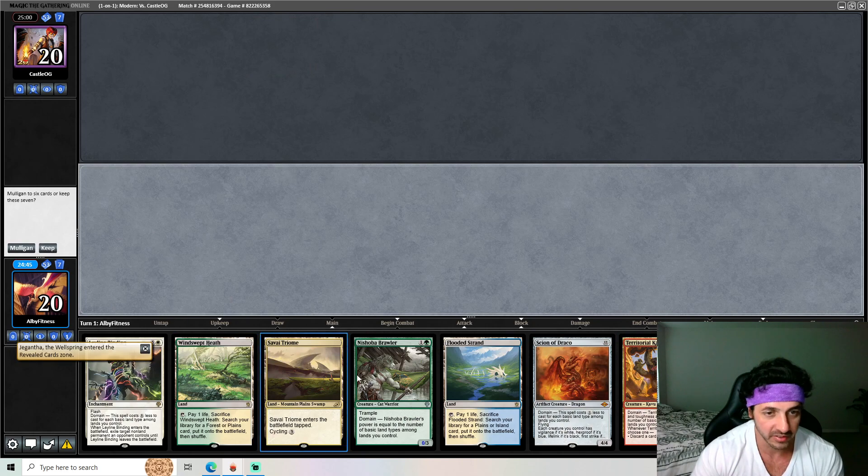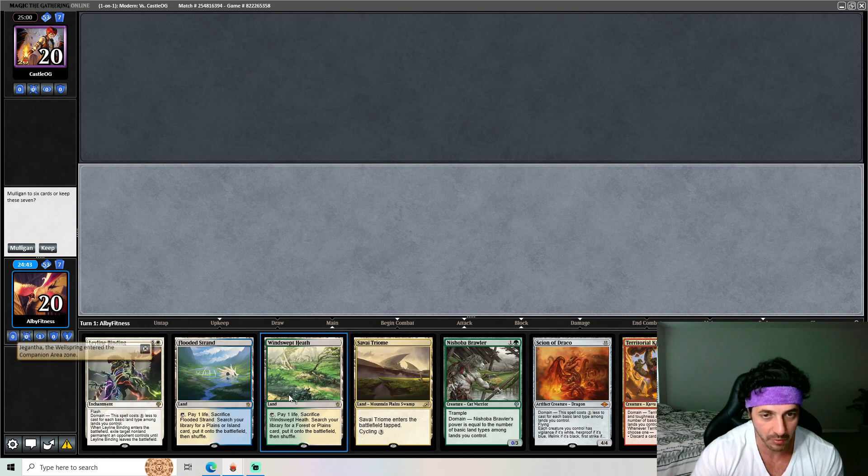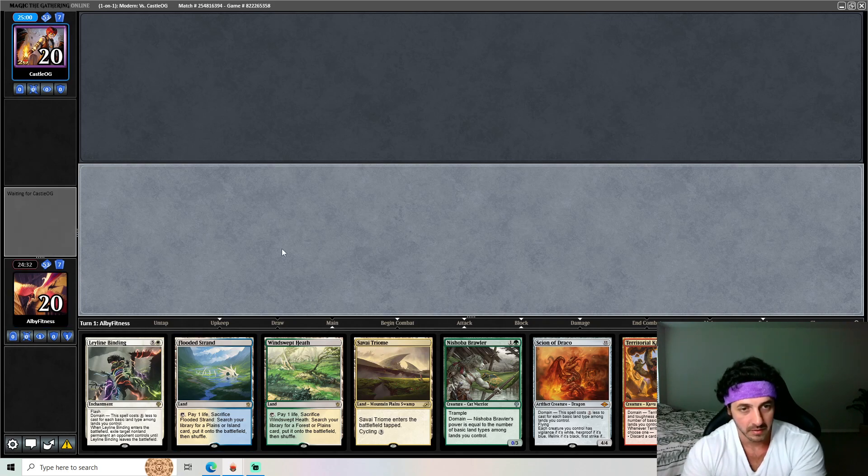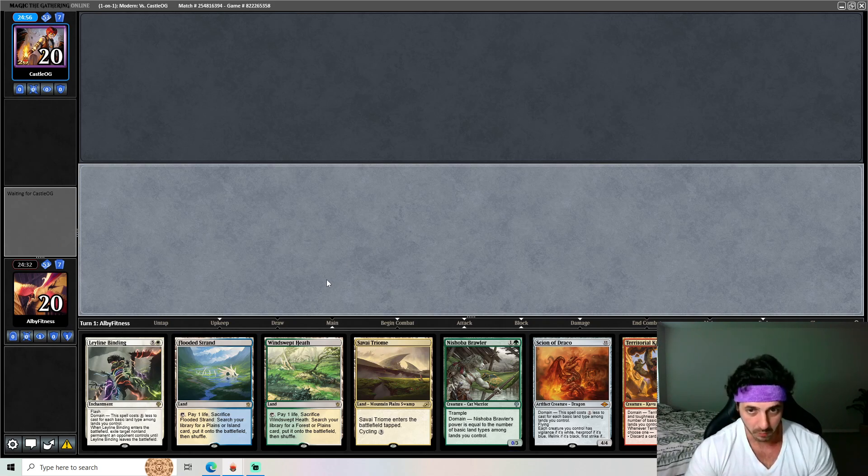This is a good hand. We're on the play, so we're going to lead with Triome here, then play the Floater Strand and grab our Breeding Pool. Then depending on what they play, we're going to decide which threat to go with.